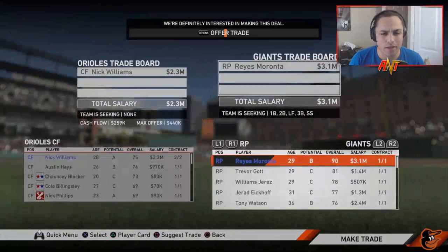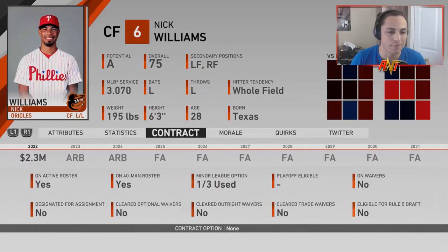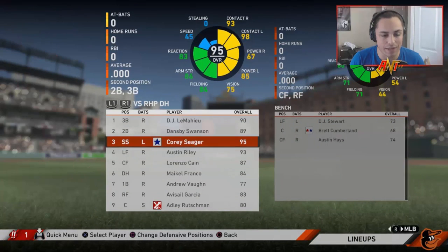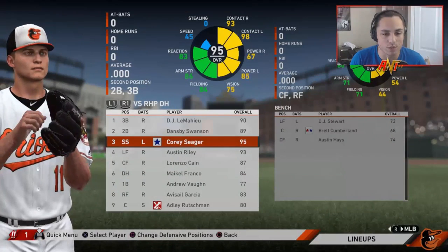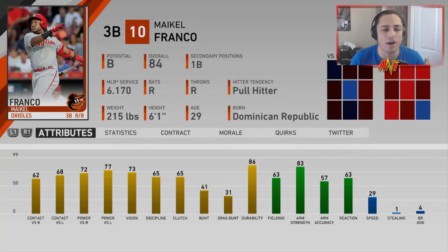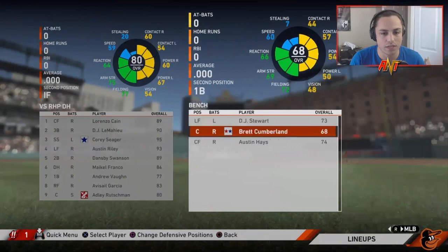Heading into Season 4. We're going to trade Nick Williams for Reyes Moranta of the Giants — his contract is going up and he's not putting up the numbers I hoped. For center field, Lorenzo Cain is sitting in free agency — he's our new center fielder. We also added Cory Seager on a big deal to replace Jonathan Scope at shortstop — a really good replacement. Brought in Michael Franco for third base. Adley Rutschman is our new starting catcher.